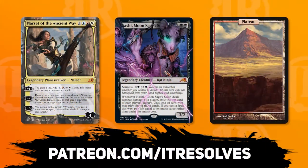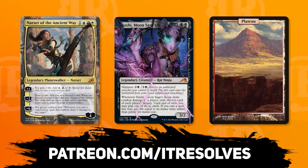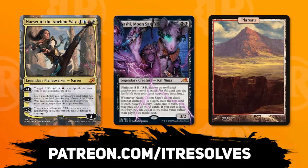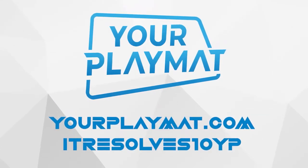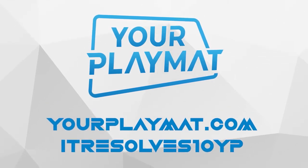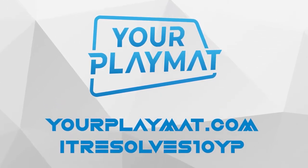What's going on guys? If you want to support our content and pick up this month's amazing Patreon rewards you can do so at patreon.com/itresolves. If you're interested in custom playmats and sleeves, visit yourplaymat.com and use code itresolves10yp for 10% off your entire purchase.